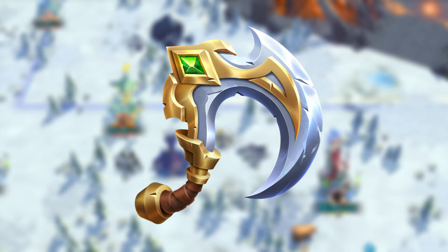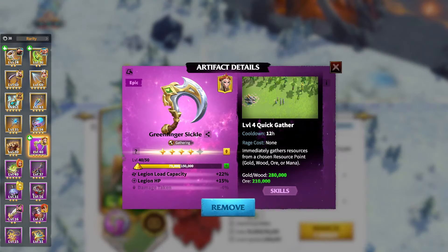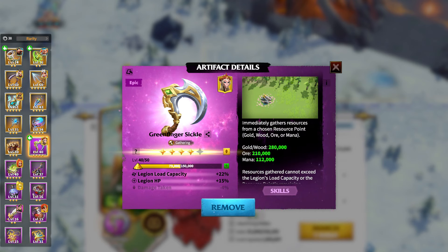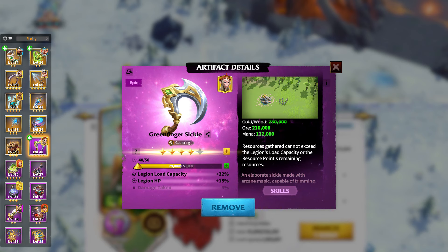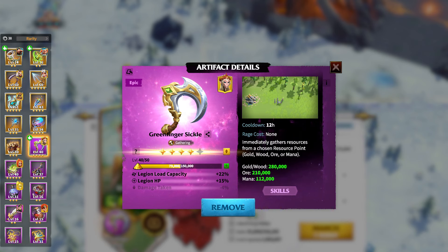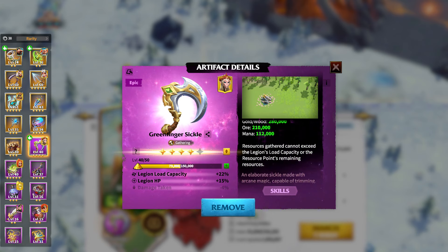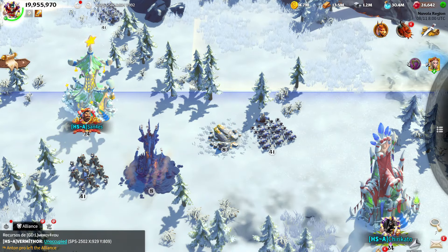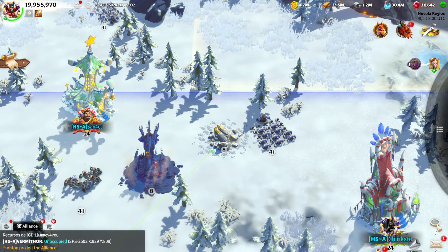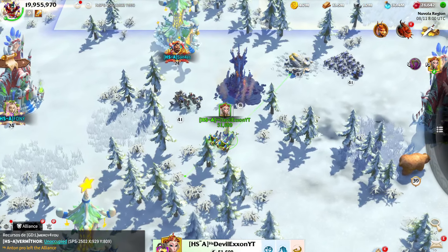Number 3: Green Finger Sickle. Cooldown: 12 hours. Rage cost: none. Legion load capacity: plus 12%. Legion HP: plus 15%. The Green Finger Sickle excels in maximizing your Legion's load capacity and health. With a plus 22% increase in load capacity and plus 15% HP, this artifact allows you to gather larger quantities of resources and withstand more damage. Special Ability: Quick Gather, Level 4. This ability lets you immediately gather resources from a chosen resource point.